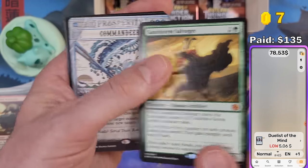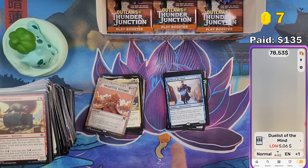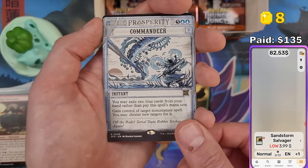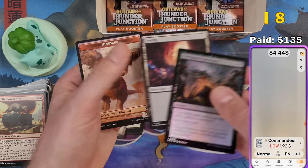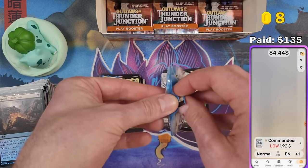He got immortalized on a Magic card — that's pretty awesome. Command Deer — Breaking News card — $1.92. It's going pretty well — we're almost at $85. Just a few packs to go.